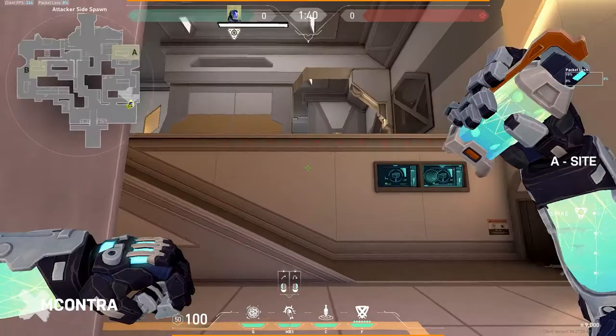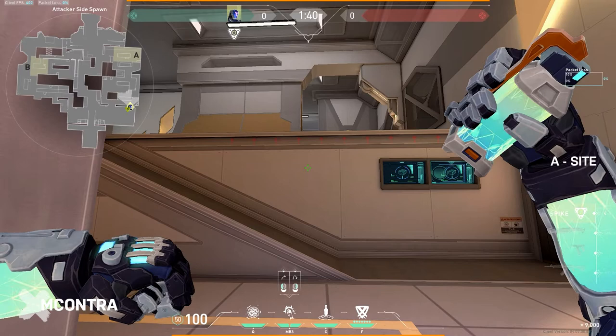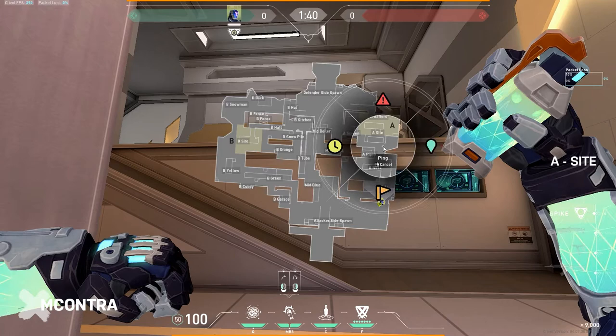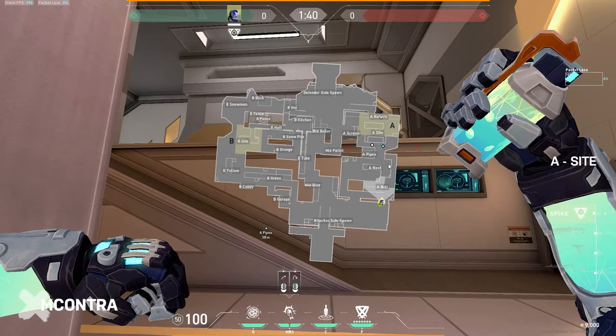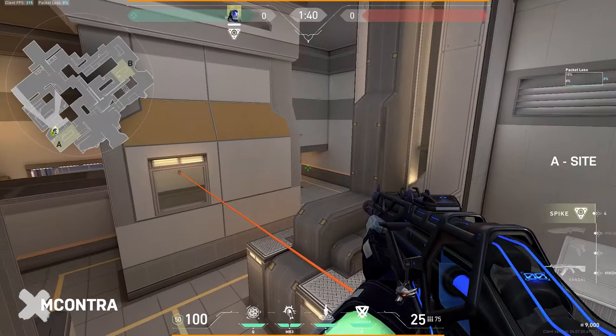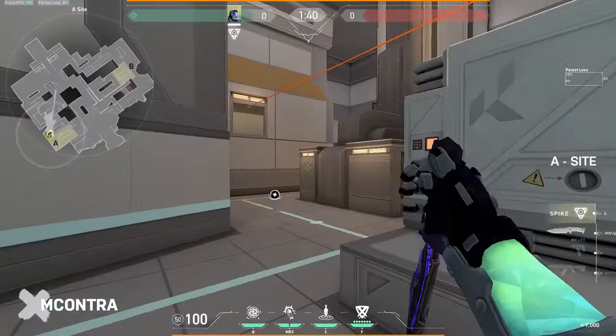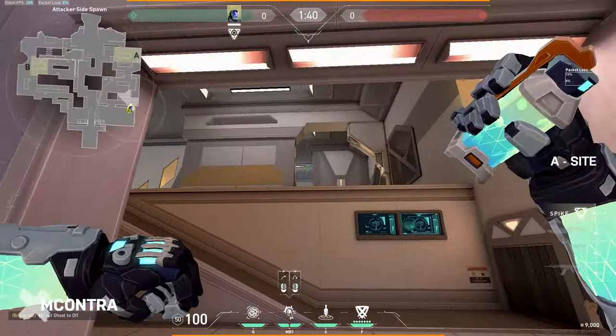Now we're going to jump into the flash grenades. I have a couple of flashes — it's all situational based on the enemy team and how you're planning to take. The first one lands here and pushes off the Operator. For this first flash, aim up at this line and run and toss it right when the round starts. This gives your teammates a chance to enter the lane without having to check if somebody's holding the angle on top of the fridge. The flash lands right in the line of sight for anybody whose crosshairs are on short — hopefully closing the gap so teammates can enter site.